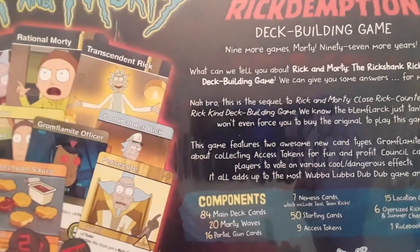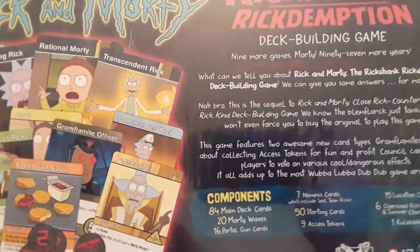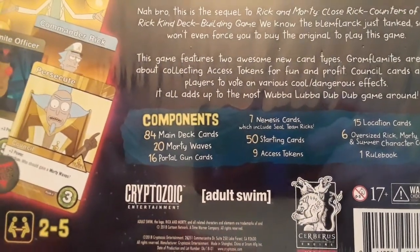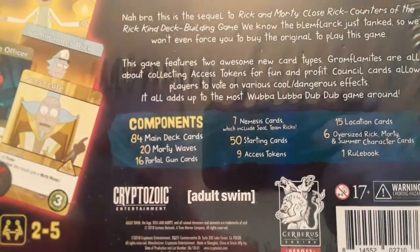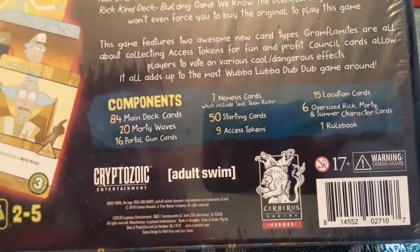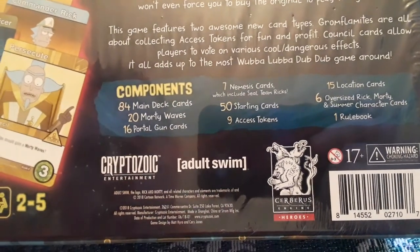Glomflormits are all about collecting excess tokens for fun and profit. Council cards allow players to vote on various cool, dangerous effects. The components are 84 main deck cards, 20 Morty wave cards, 16 portal game cards, 7 Nemesis cards — which includes Seal Team Rick's — 50 starting cards, 9 excess tokens, 15 location cards, 6 oversized Rick, Morty, and Summer character cards, and a rulebook.